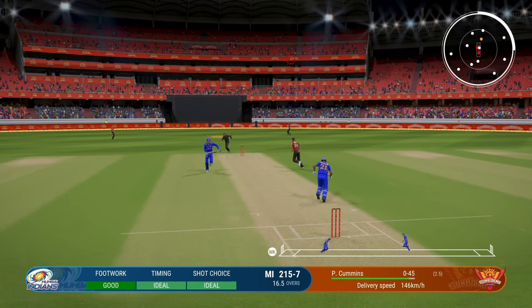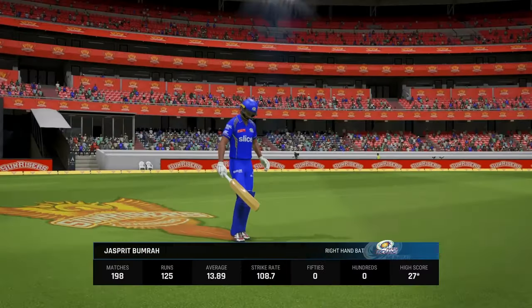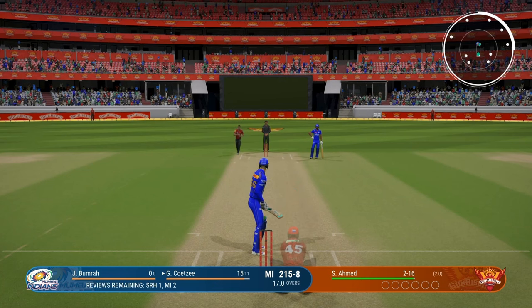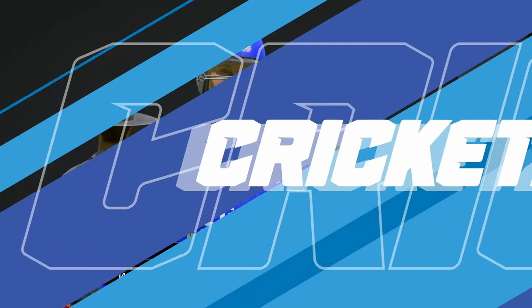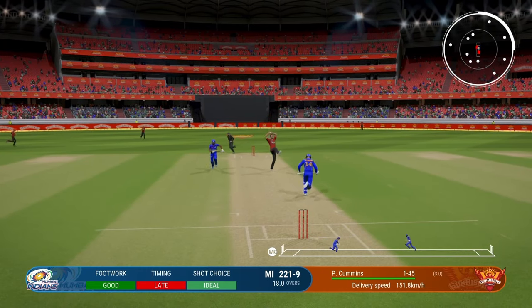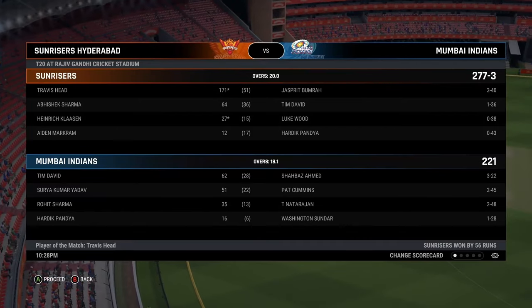Hit it straight in the middle — it has not gone anywhere. Wicket number eight gone and we are probably going to get all out before facing our 20 overs. The required rate is still only 21 with three overs left — if we had two batsmen at the crease we could have tried. But now he's bowling slower than ever, turning the ball a lot more. Nine gone, two overs left, 57 runs needed — he bowls a full toss and that will be the last wicket taken by their captain. We lose by 57 runs.